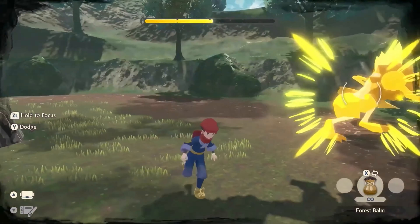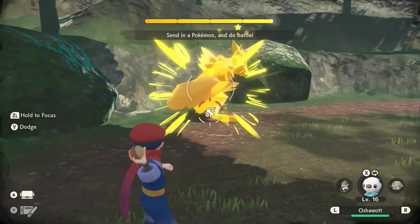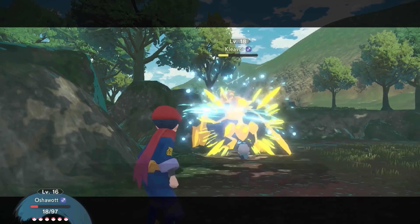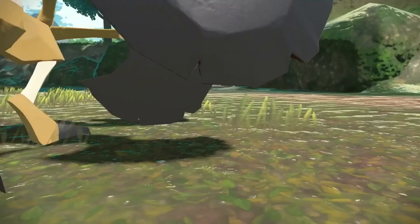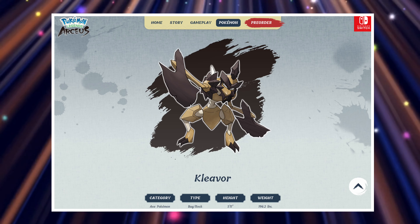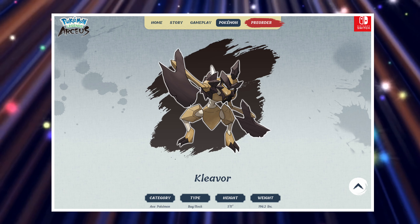Your goal is to weaken these different Pokemon that are going berserk, and to make them dizzy or dazed, and then you can hit them with bags called balms the same way that you do when you're catching a Pokemon, and this will calm these berserk Pokemon down. Now, Kleavor is categorized as an axe Pokemon. It's a bug/rock-type Pokemon, and the height is 5'11". The weight is about 196 pounds.